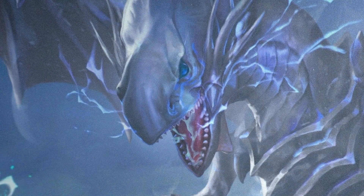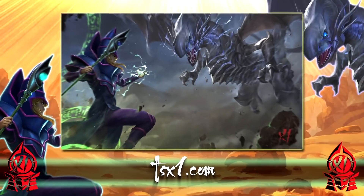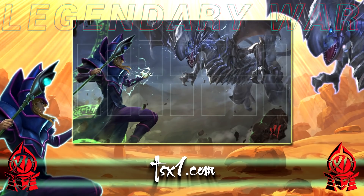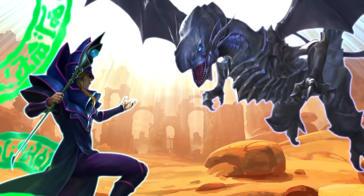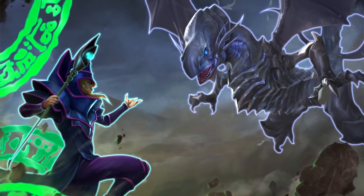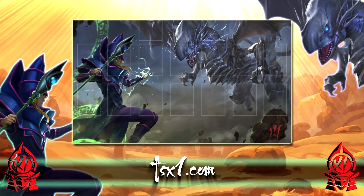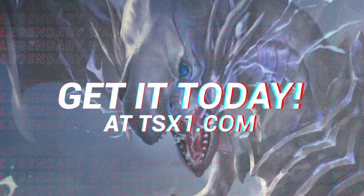Alright guys, before we get started with spells, if you're looking to support the channel, make sure you get the brand new Legendary War playmat today via the link in the description box below. You all know the Yugi-Kaiba duo — the most iconic battles in Yu-Gi-Oh history. Get your playmat today at TSX1.com. It's amazing, and while supplies last — if it sells out, it sells out.